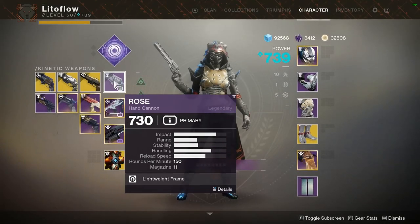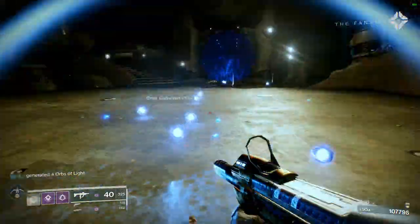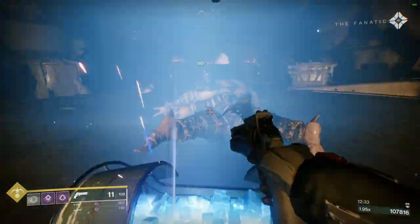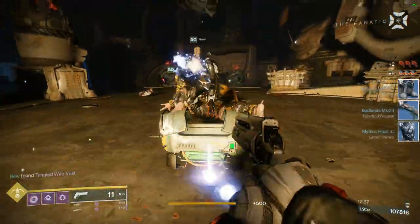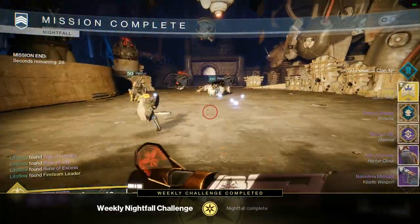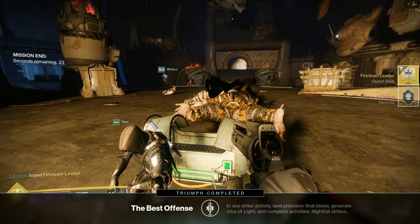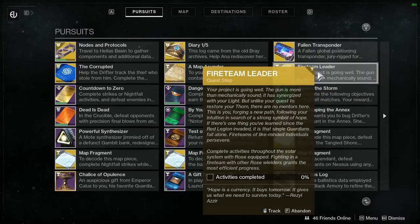What I did was hit enemies with the Rose, then switch to Reclusive, and then switch to my heavy to kill as many as possible. In the Nightfall I did it with a small clan team with small modifiers and we still reached 107,000 — so 50,000 is very easy to obtain.